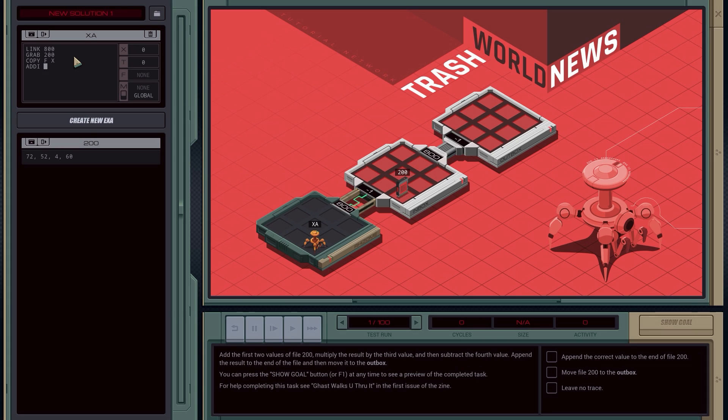We go ADD with X and F into X. The way this code works, we add the X value to the file value and store it in X. Every time you access a file it advances the index automatically, so it moves us forward. So we've got the add first, then multiply the result by the third value — that's MULI X F X — and then subtract the fourth value — SUB X F into F — to append the result to the end of the file and move it to the outbox.